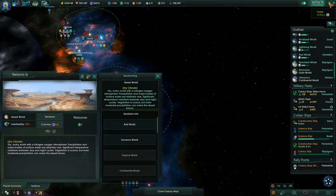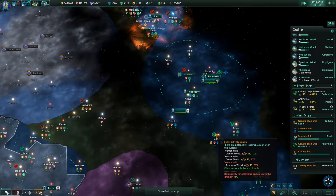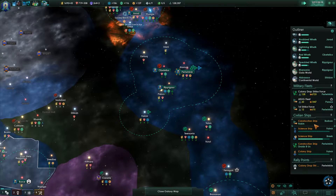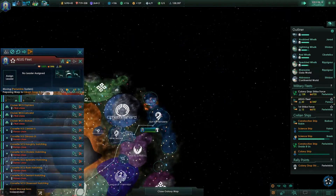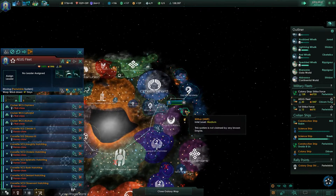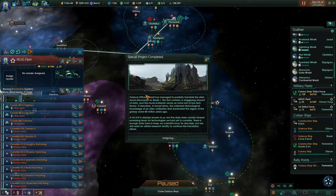I need to bump up the speed. I can start terraforming these other worlds, but it's going to be expensive. I've decided to try sending the Aeug fleet back here again — it'll probably take a while.